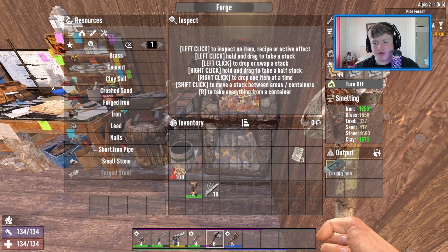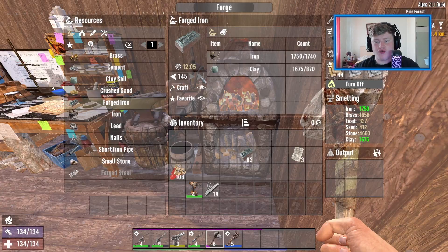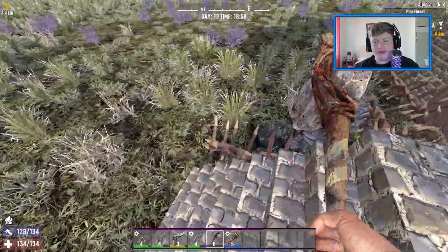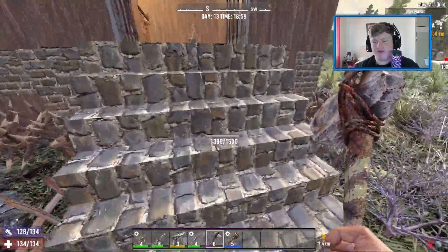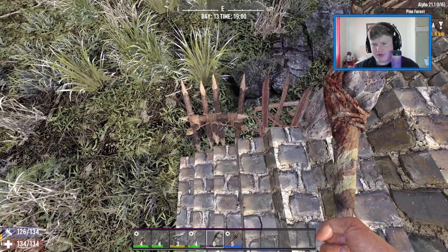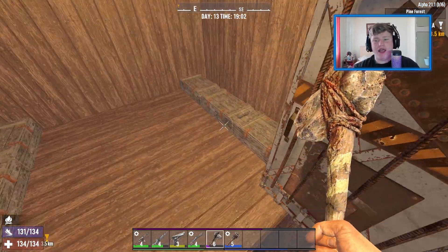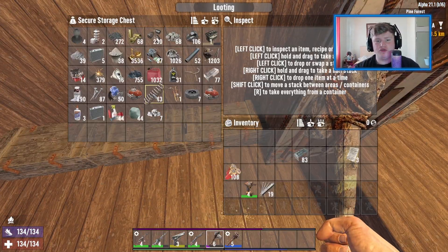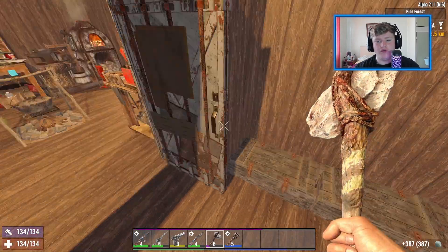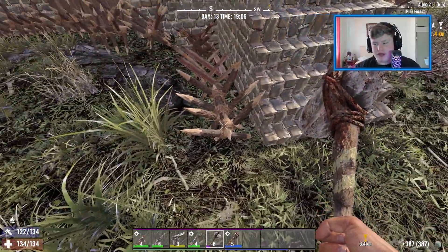What we're gonna do for today's episode is, what we actually did is, we made a lot of forged iron, because we can still make quite a decent amount. Basically I think the best way for us to probably do things right is, I want to make sure that the house is as good as it can be, possibly for the actual day where we get violated, basically.